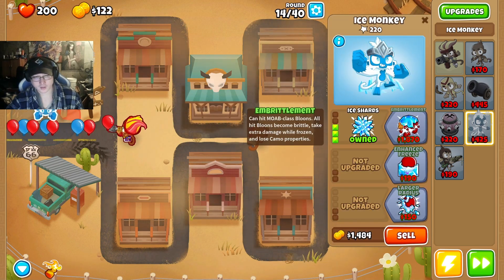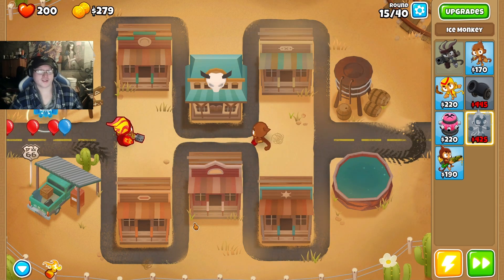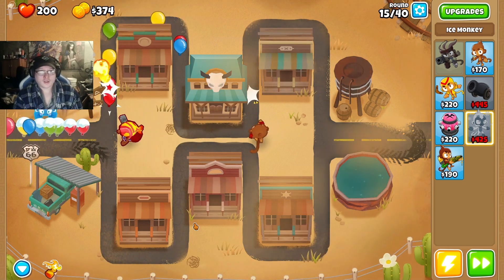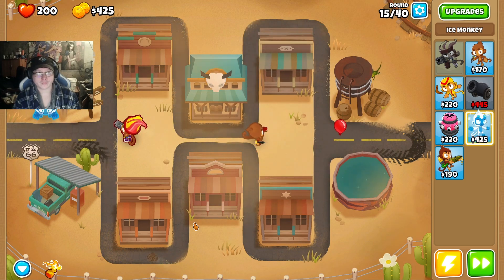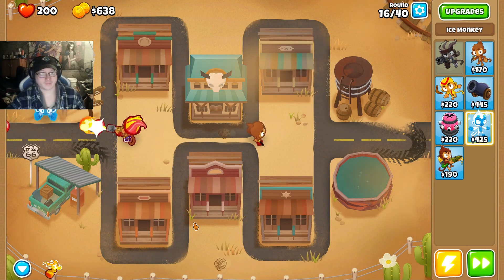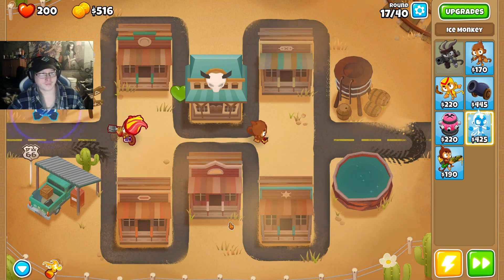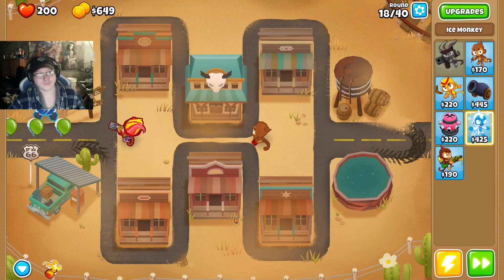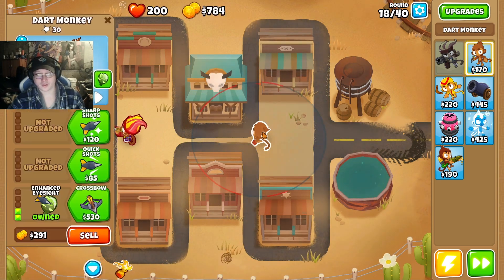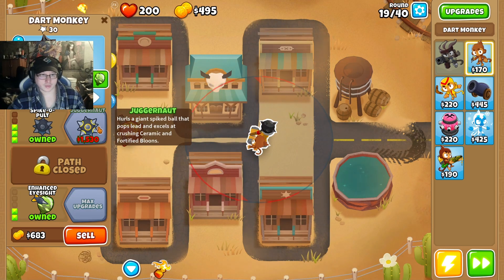I believe it's embrittlement. Yeah, that gets rid of the camouflage. Next up — larger radius, hit re-brace. Going in the dark, sharp shots, razor sharp shots, spike a bolt, and then we're going to work on getting juggernaut.